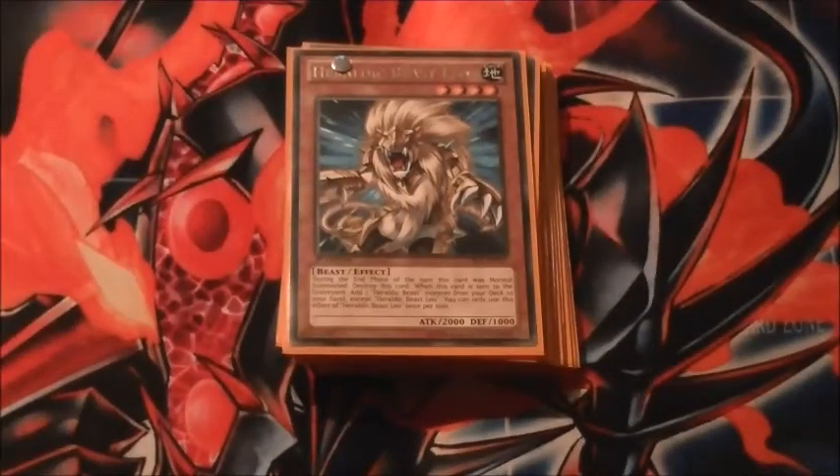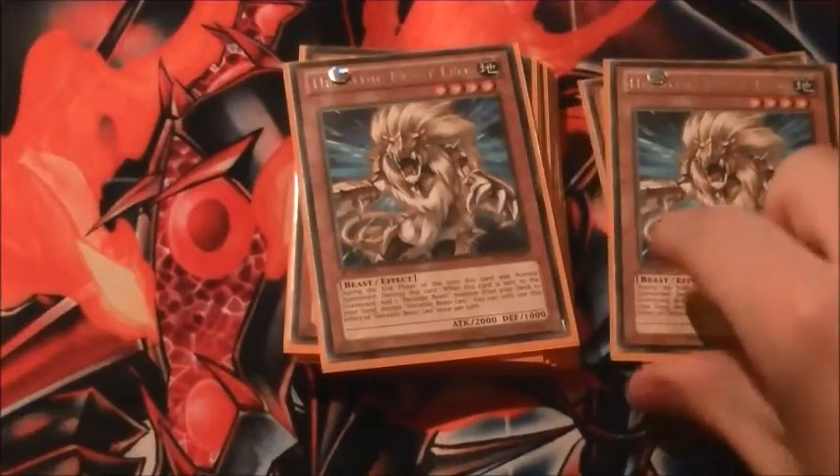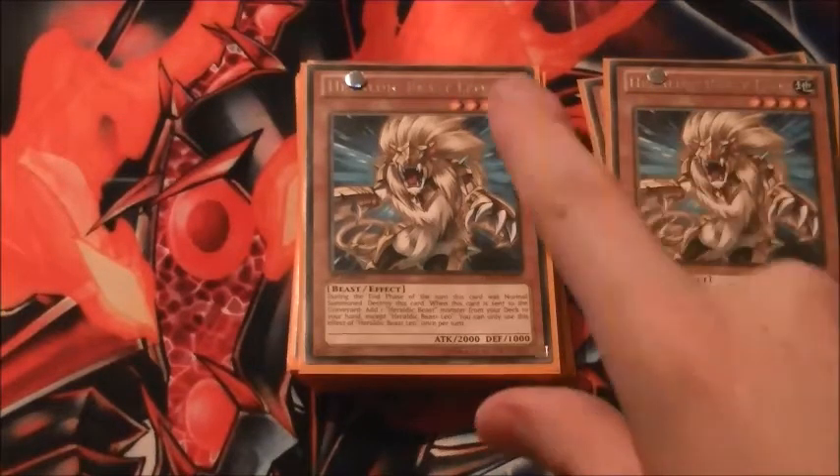First of all we've got the monsters. We've got three Heraldic Beast Leo. What Leo does is when he's sent to the graveyard, he adds you a Heraldic Beast monster to the hand. When he's normal summoned he destroys himself in the end phase, and he's a 2,000 attack beatstick. He's your big recruiter for the entire deck.